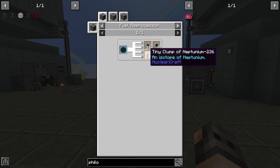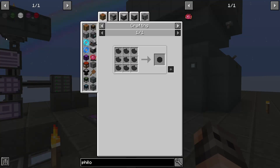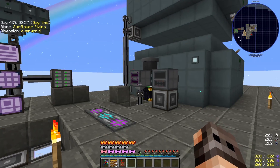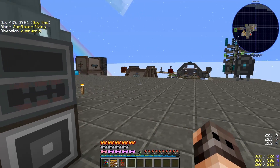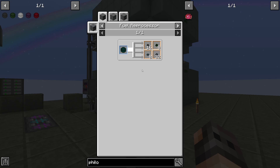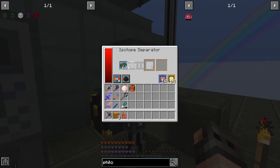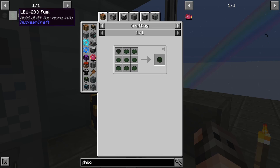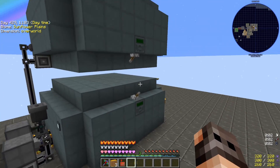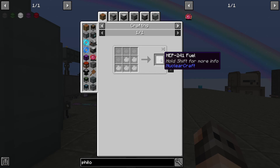In order to get HECF-251 we need four different fuels processed through fission reactors to get depleted versions and tiny clumps of different materials. The first fuel is TBU fuel, made from thorium-232 using an isotope separator. The depleted TBU goes into a fuel reprocessor to get uranium-233. A second isotope separator gives us uranium-238, and combining uranium-238 and uranium-233 lets us make LEU-233. We have two reactors here — one processing TBU fuel and the other processing LEU-233.